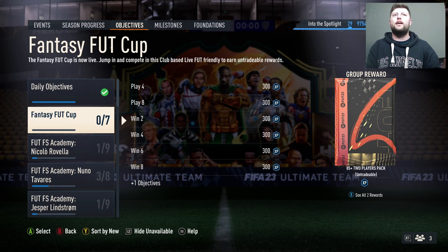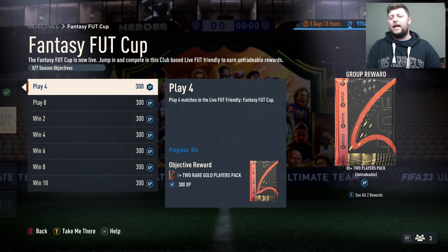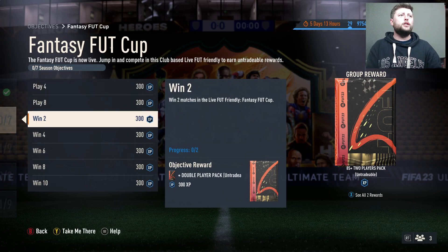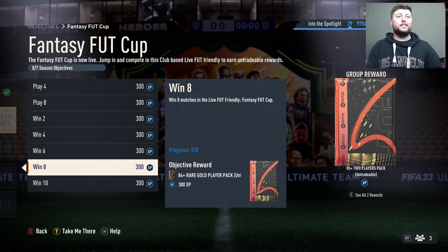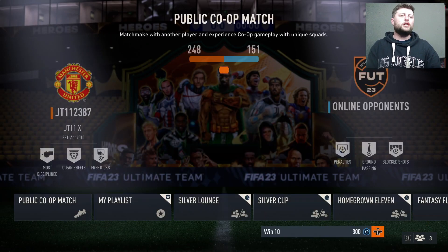In the club's based live foot friendly to earn untradable rewards. We've got an 85-plus times two — very nice, we get these as a standard every week now. Play four gets you an 81 double, play eight gets you an 84, 83 double for winning two, 83 double for winning four and six. For winning eight you get an 84, and finally for winning 10 you get a 83-plus as well as the 85 double.